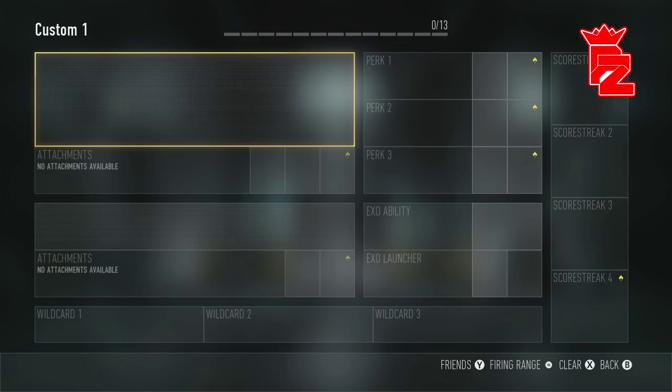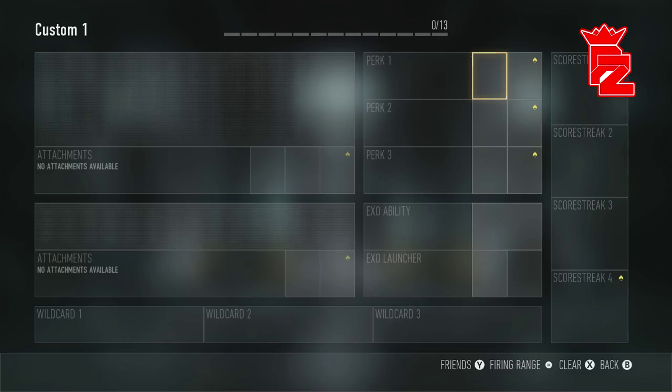Let me know in the comments down below what other weapons you want to see me do a best class setup on - I'll definitely do them for you guys. Also, if you haven't got the Steel Bite, don't worry, because most of the time with these classes you can basically put them on the normal variant, which is pretty cool. Just put it on the normal weapon - it'll work just as well, except you won't have the plus three damage of the Steel Bite.